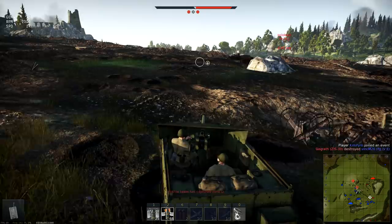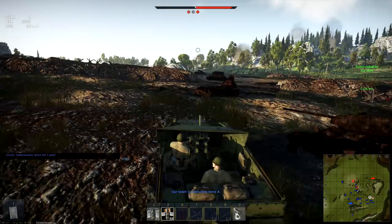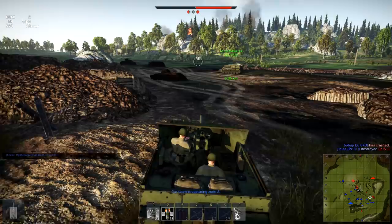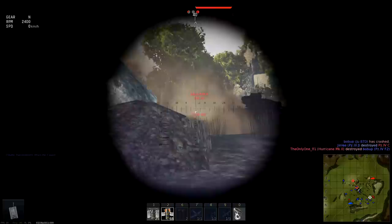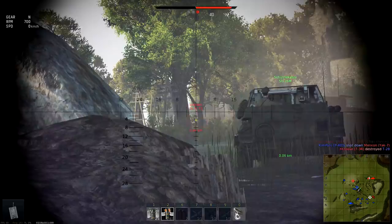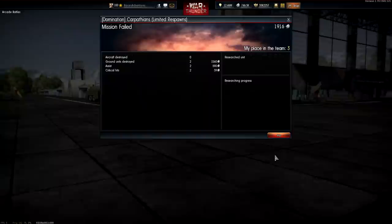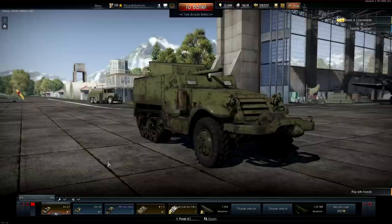Let's see. A Panzer III J — will he pop up again? Am I charging the objective? Yeah, I don't know if it'll matter because we already have someone capturing A. ZYS-30 — let's kill him. Ground unit destroyed — hit the ammunition rack. So we're going to take the ZYS-30 out real quick. We actually got third on our team, but we were the losing team.